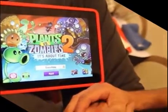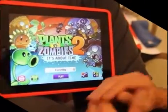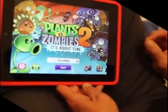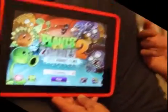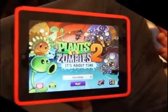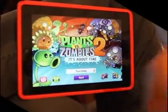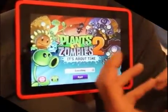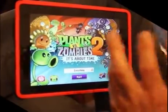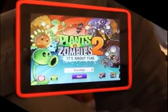So what's new in Plants vs. Zombies 2? Well, there are a lot of new things. The first thing I would say is the time travel theme this time around is very new. So rather than a series of levels that take you to different parts of your house — your backyard, your front yard, your roof — now you're traveling through time with Crazy Dave and his time travel machine to visit different historical periods and face off with zombies from those periods.